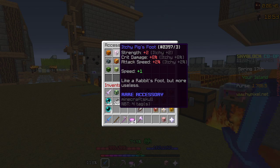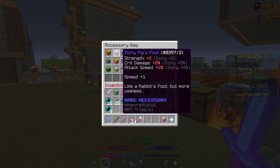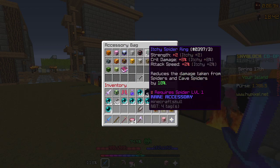Some YouTubers will say that you can use Zealots reforge instead of Godly — you can't. Godly is the right choice. What you want to do is reforge every Talisman you get to Godly, until you get 80% Crit Chance.